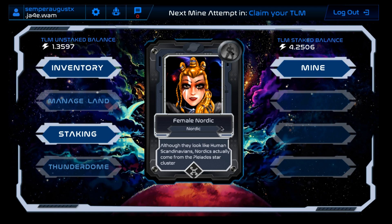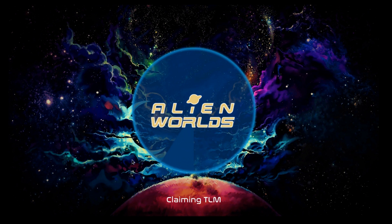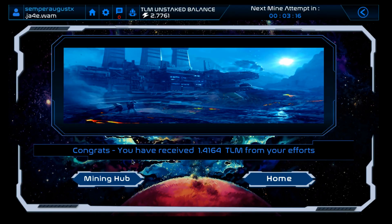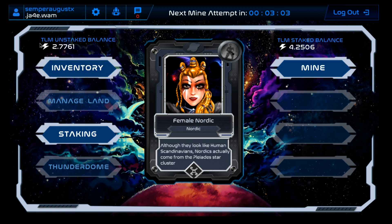Mining works as an idle game mechanic — you set something off in the game that takes a certain period of time, then come back after the process ends and collect a reward. I've got some land here that I'm mining, and some tools to help me mine more efficiently. The thing you're mining is called TLM and it's actually a cryptocurrency token. I've mined 1.4164 TLM and can now claim it.